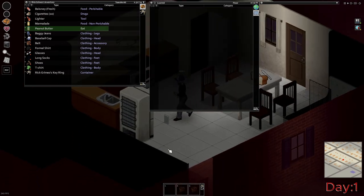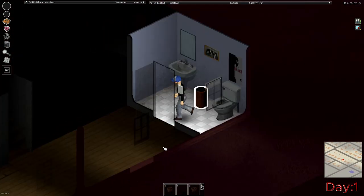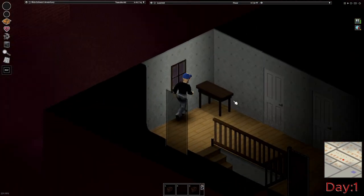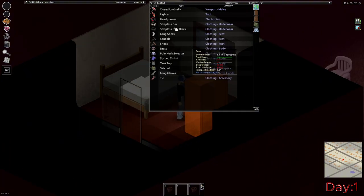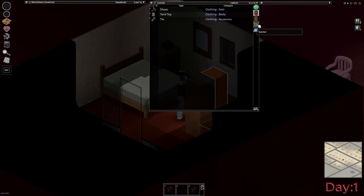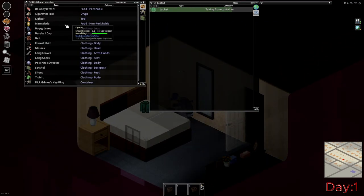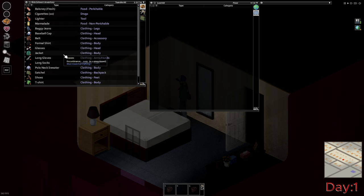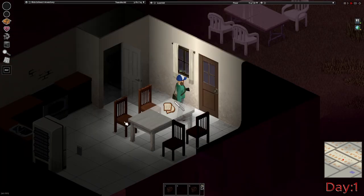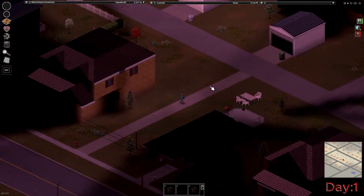I started day 1 just like everybody else, looking for food inside the house that I spawned in. Warm clothing was going to be my main concern. After checking downstairs I went upstairs and found warm clothing and a backpack right off the bat. I would still be on the lookout for more warm clothing as we didn't have the best insulation. It was time to move on, and to avoid the horde we decided to go across the street and loot a different house.